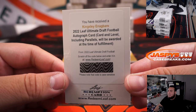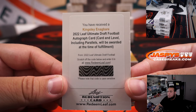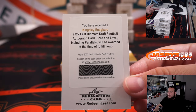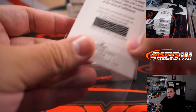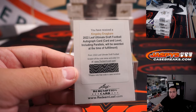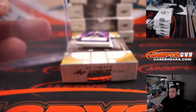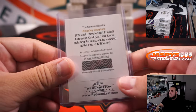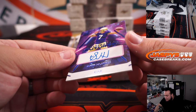We have a Kingsley autograph, which is not numbered — it could be a parallel, it could be low numbered depending on the level and card once you fulfill it. That'll go first letter, first name. Letter K is Adam Kupperman. We have 9-50 Sam — looks like Haro. Is that a Washington quarterback?